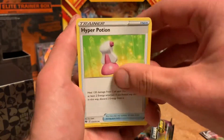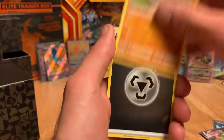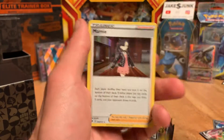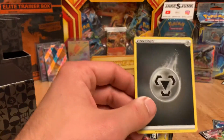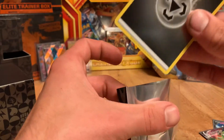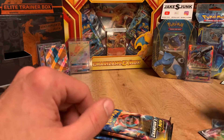It was bound to happen eventually. Purloin, a nice Holographic Energy, and a Marnie Holographic. I do love these Holographic Energy cards — they're super nice, super shiny.